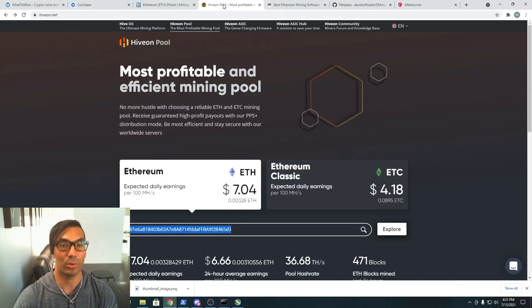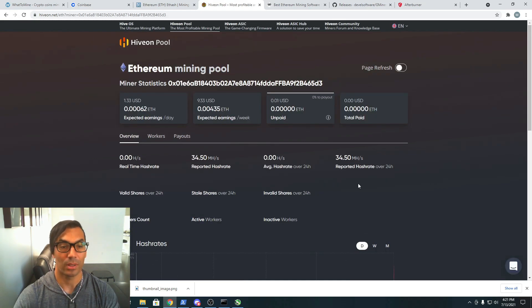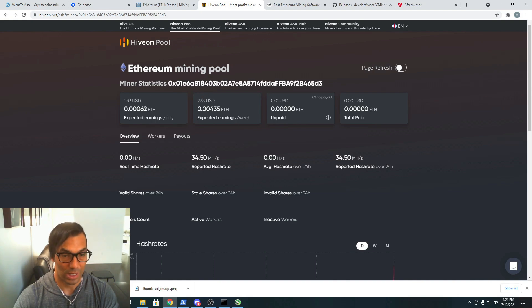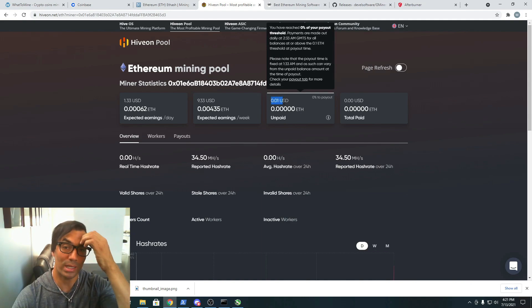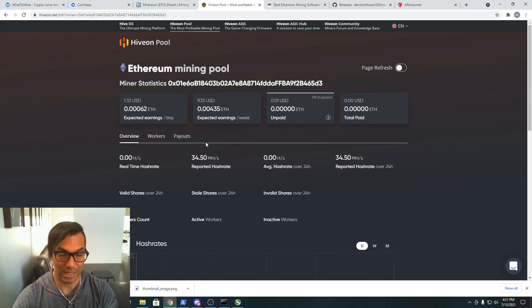We're going to navigate back to the Hiveon pool website and paste in our address from the bat file, then click Explore. This is going to be our page of information. It tells us what we can expect per week, the megahash reported in real time, what workers we have, and the payouts. Right now, in order to get paid out we need to mine 0.1 Ethereum, which we don't have yet — but you'll be able to see that grow over time.